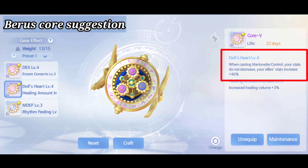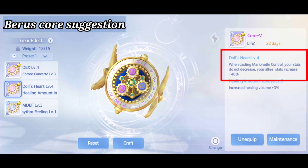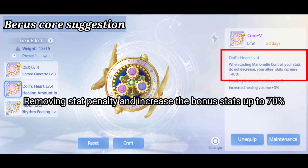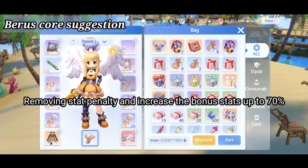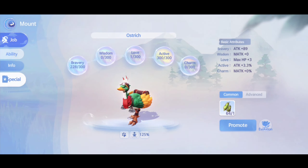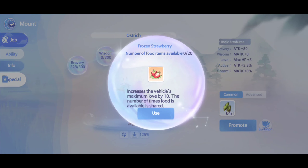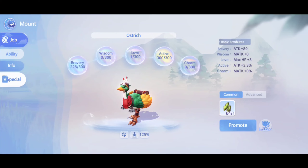Another core I can suggest is Dull Heart. If you're going to use the Marionette Control skill, it will remove the stat penalty, and by using this core the stat bonus can increase up to 70% — especially if you're using the level 7 core. Imagine plus 17 bonus stats to all your allies — that's crazy. For mount, what you're going to choose is Bravery, and you can also choose Love to increase your max HP, then Active to increase the physical damage of your attack skills.